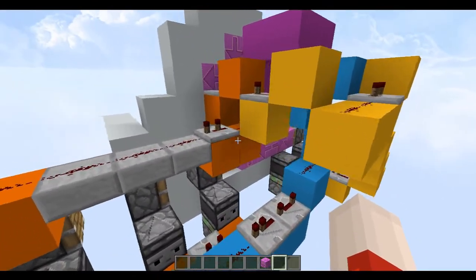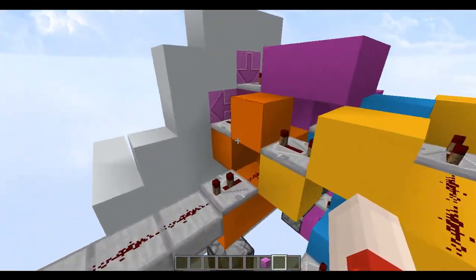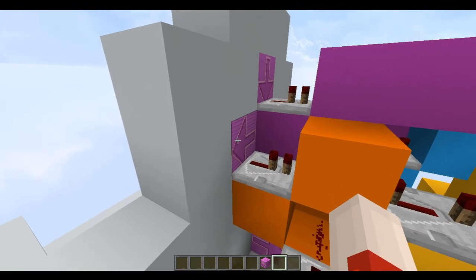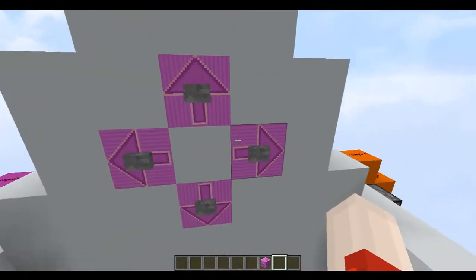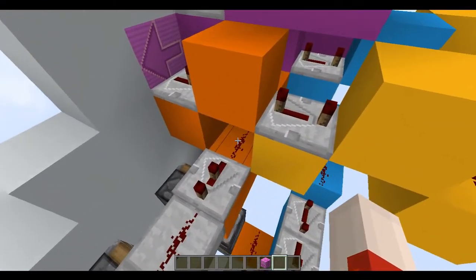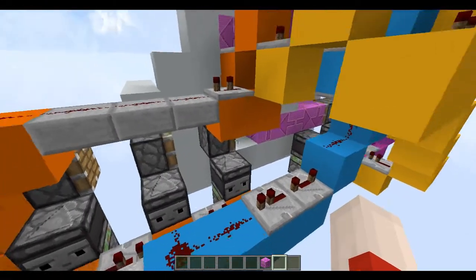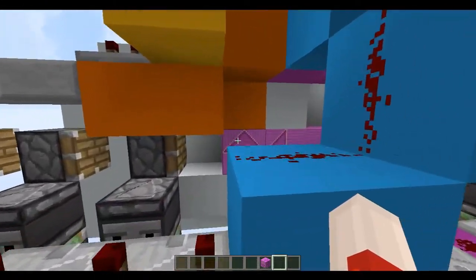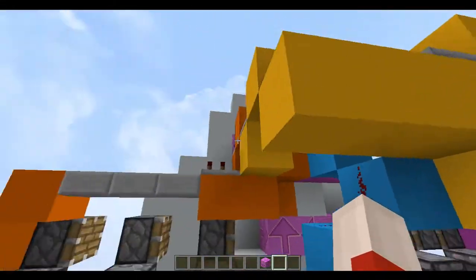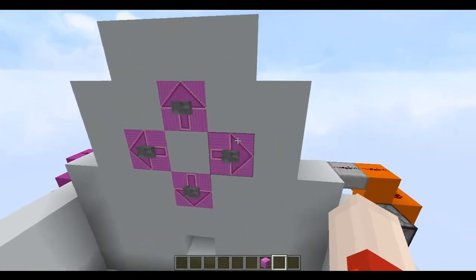Anyway, if we go around to the back, this is the redstone here. I'm not sure if it's as compact as it can be, but it's pretty good. When you press either of these buttons, the output will go into here and then come across and power these, which will extend all of these pistons all the way.